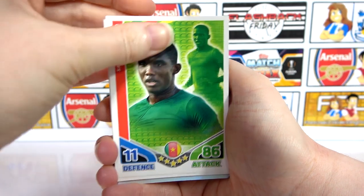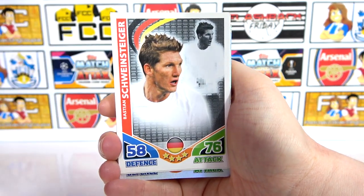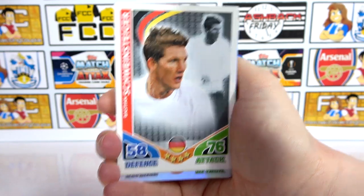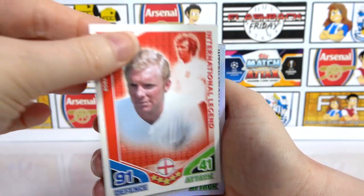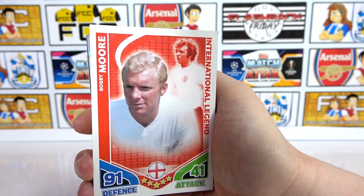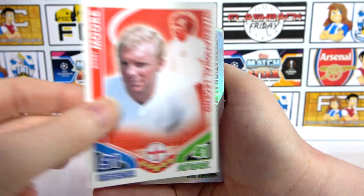And then we have Eto — I think we've had that one as well. Expect them to be a little bit damaged because they are so old. Bobby Moore International Legend again — no, that's a new one I think. Because we have International Master 100 Club, so that's the equivalent of that Maradona we saw earlier. Okay, that's really cool as well, like you've got an awesome one behind there as well.